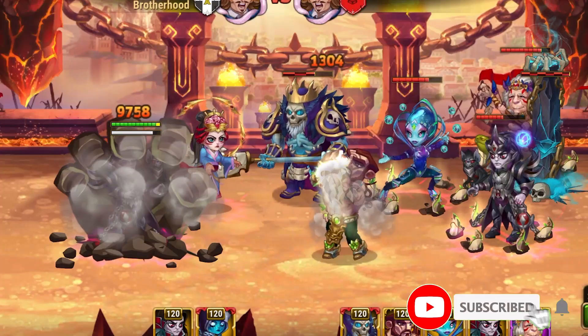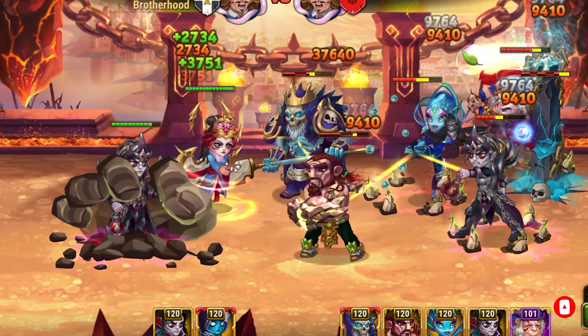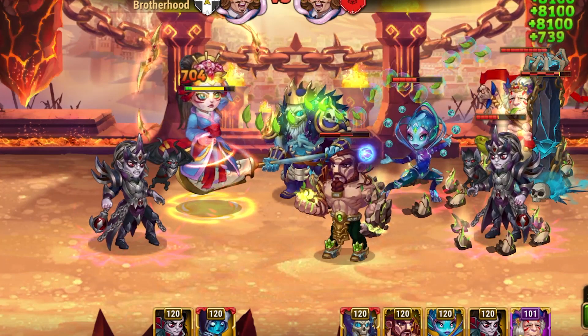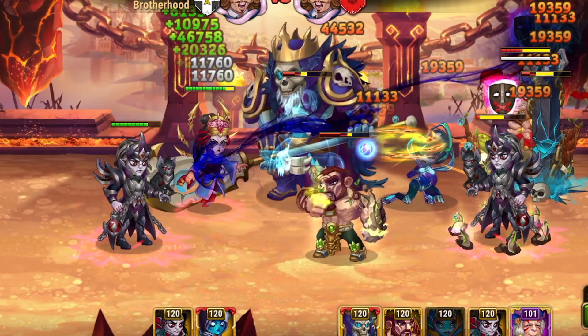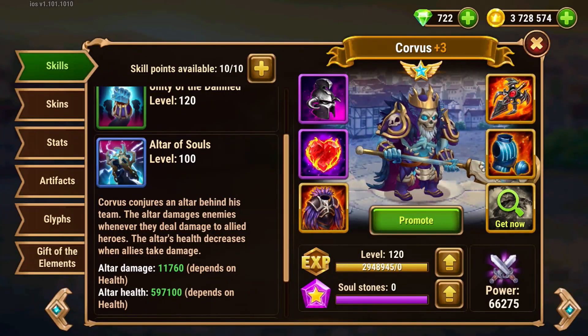Corvus Altar deals damage in response to damage dealt to him or his allies, and that is why it kills Keira on the opponent team quickly, as Keira deals damage to all five opponent heroes with one strike and in response Corvus targets her with Altar damage. So we definitely do not want to use heroes with area-of-effect damage, or heroes who strike more than one opponent in a single strike, like Keira, Galahad, or Helios.